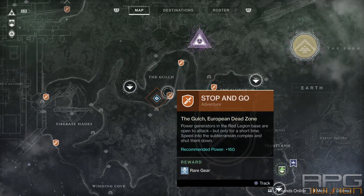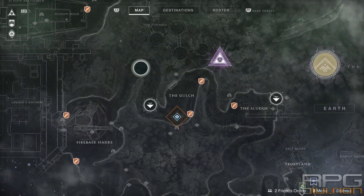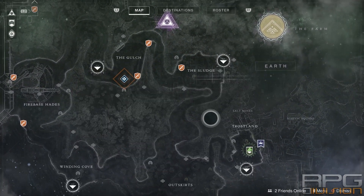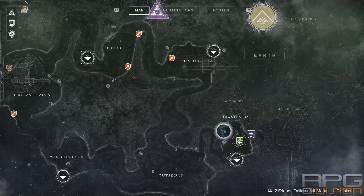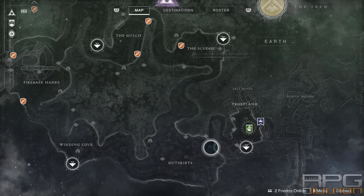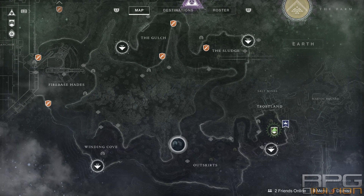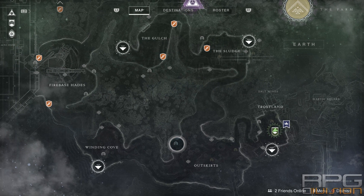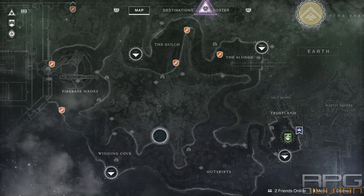Simply said, to get to 265 you just need to play the game. When you do strikes, Crucible, lost sectors, adventures, whatever — everything will net you some kind of reward. It might be an item that is directly a couple of levels above yours, or it can be tokens from adventures or from public events, or directly from chests that you find in the world. By doing anything and everything you will get stuff that will little by little upgrade your power level.